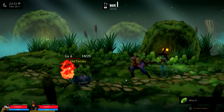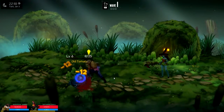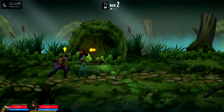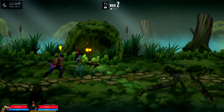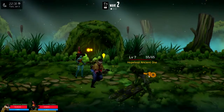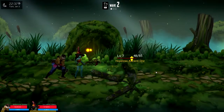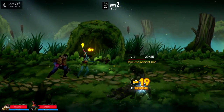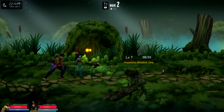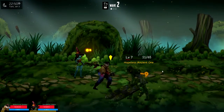He's dead, so I'll attack the next one. I got some moss — interesting. There's a lot of really interesting things you get in this game from the creatures you're fighting. They're mostly tomatoes. Oh, that's a hopeless ancient one — it's got a lot of health, you'd think that'd be almost a boss. It does like 20 damage just normal.